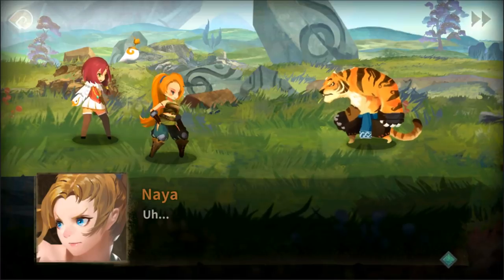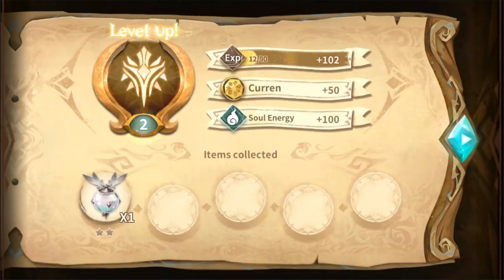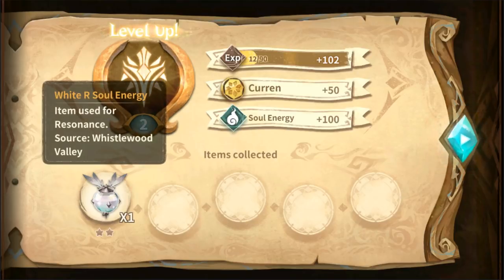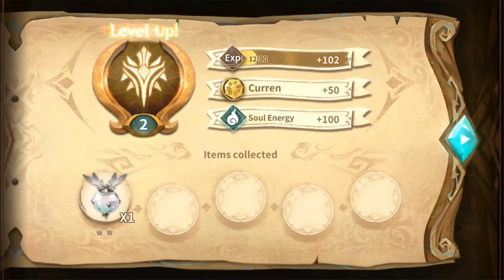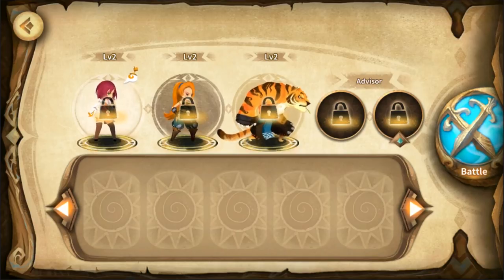The base gameplay is very simple for now — I'm sure it'll get more complicated later. But starting simple is always good. So at the end of each stage we get some experience for the characters we brought in. There should be a fourth one available at one point, as you can see from this empty slot. As well as some soul energy — currency, I guess. And perhaps Captain EXP here, as well as an item. We got white soul energy — used for resonance.